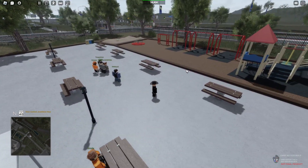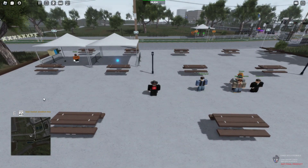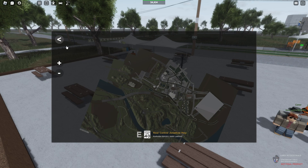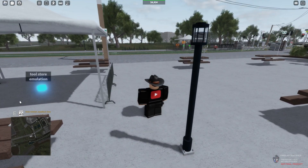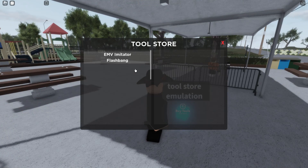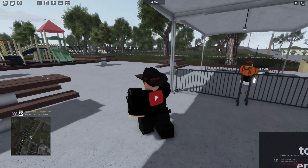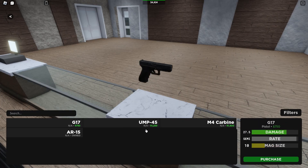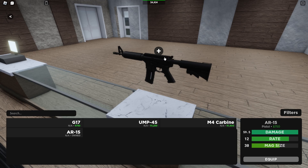Let's start off where we spawn. We've got the park right here. Bottom left there's beautiful detail — you've got this map showing what street you're on, the speed limit, and which direction you're going: south, east, southwest, north. You've got the spawn tool store, emulation, EMV imitator, and the flashback. Right beside it you can get guns: Glock 17, UMP 45, and four carbine, and AR-15 — those are the four guns you can get as civilian team.